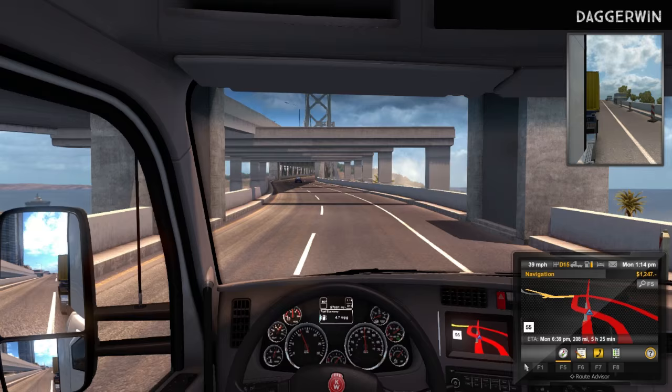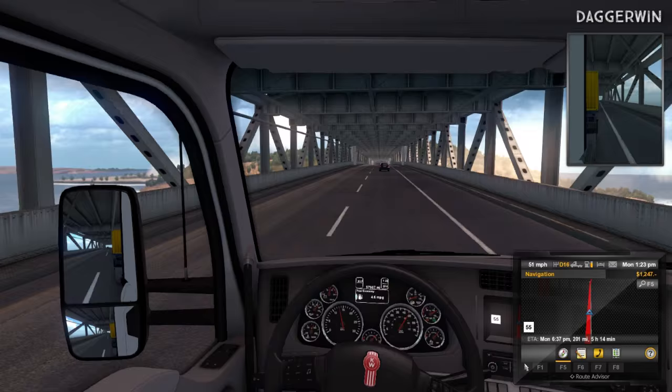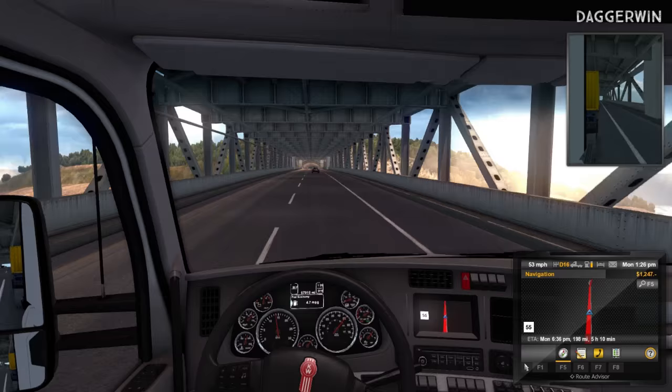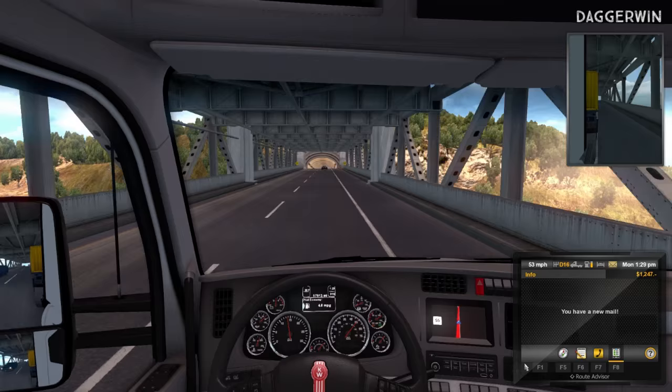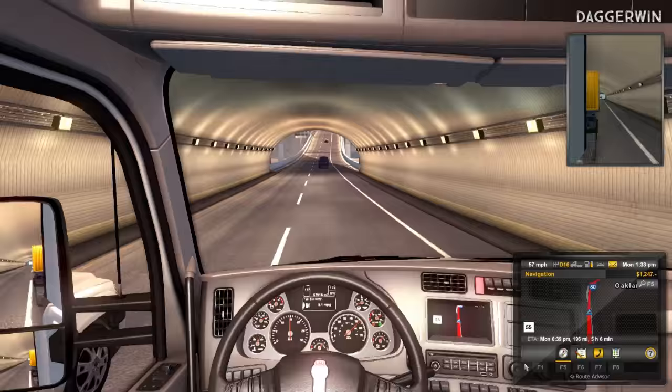We're now going over the bridge - this is going to be a good view. There's a barge down there. The police do checkpoints and can get you for speeding. I think Euro Truck Simulator 1 had police but they didn't have it in ETS 2, so it's very good to see they've brought it back.